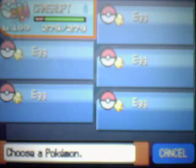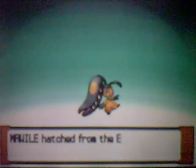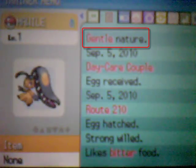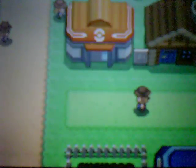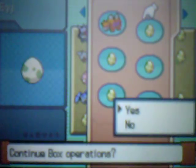Keep doing this until you get five eggs like this. If you're looking for a shiny, as soon as it hatches you'll know if it's a shiny or not. But if you're looking for the right nature, go ahead and summary check it and see if it's got the right nature there. And if it hasn't, simply go back to the Pokemon Center, click on Deposit Pokemon on the PC, and click Release — and then you'll never have to see it again.